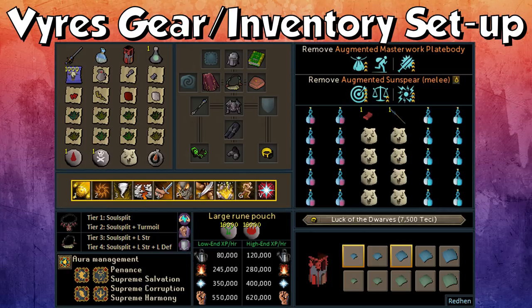The action bar setup is right there as well. I would personally recommend using this bar if you have Biting or Impatient. If you don't have Biting or Impatient, it may be a bit hard to get to Berserk consistently every time, but it should still work okay, just not quite as effectively. When it comes to your auras, I would always recommend Salvation, Corruption, or Harmony.